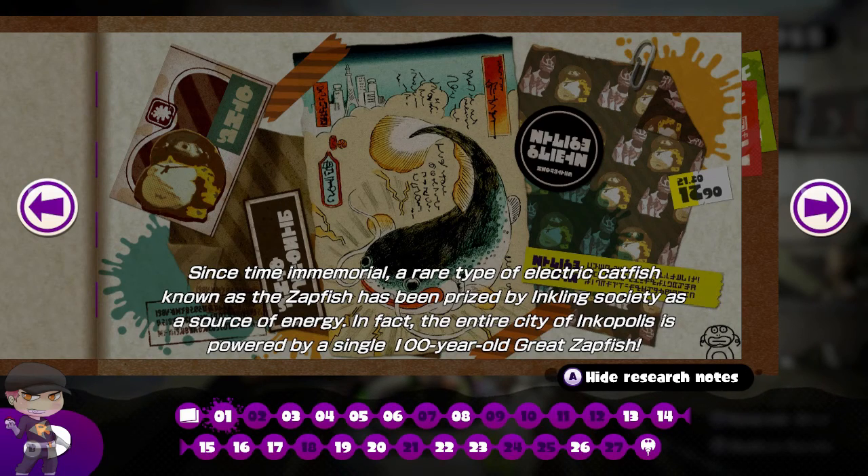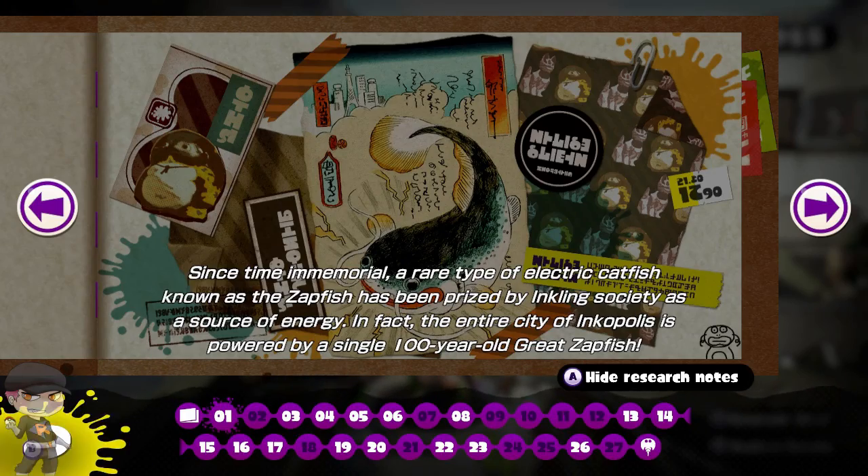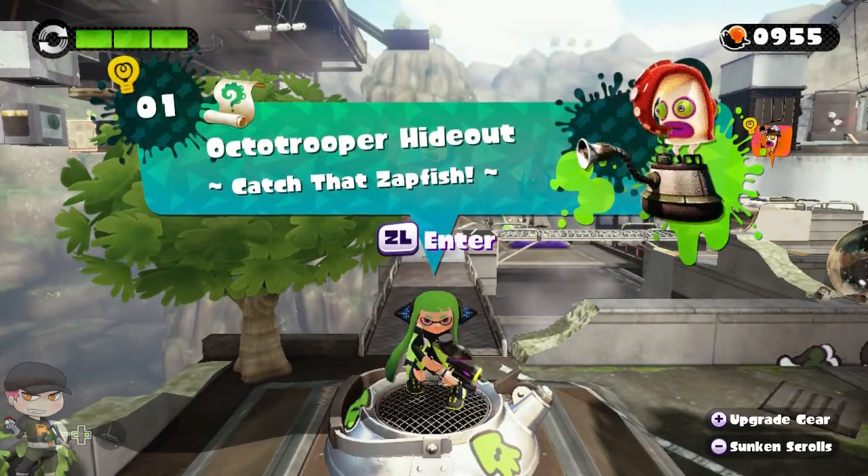This is the first sunken scroll you'll find. It says: 'Since times immemorial, a rare type of electric catfish known as the Zapfish has been prized by Inkling society as a source of energy. In fact, the entire city of Inkopolis is powered by a single 100-year-old Great Zapfish.' That's the first scroll.